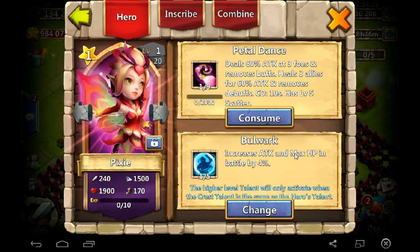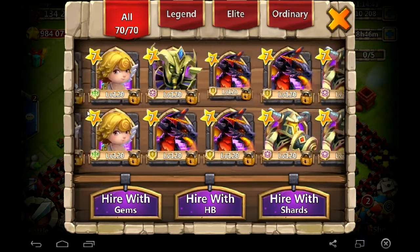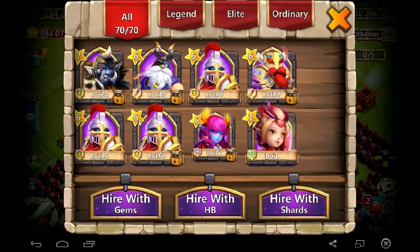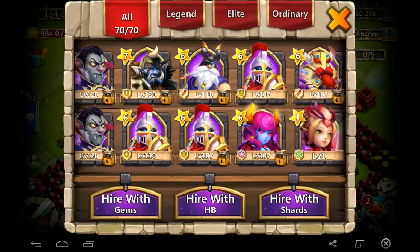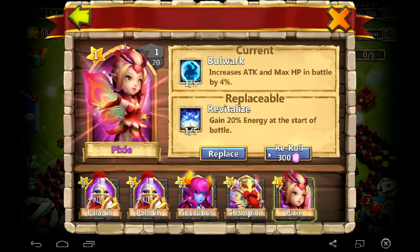Now here comes the fun part. I want to get this up to a 4-5 or 5-5, and I'm going for any talent. I don't care, because what I'm going to do is replace one of these paladins right here. I'm going to power level this pixie up to replace this paladin so I can keep my might the same. So that's what this video is all about. Let's do some talent re-rolls.